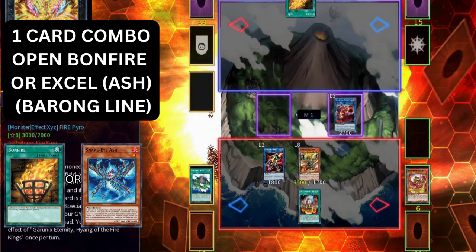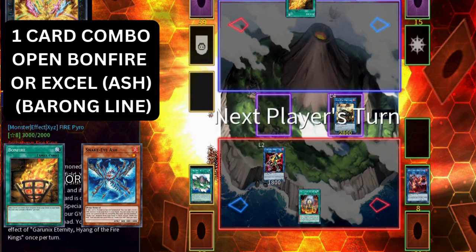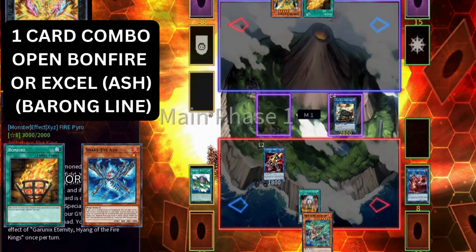Promethean Princess now revives the Sunlight Wolf to the zone that points to the other link zone — that way, if our opponent link summons, we get to add back a Fire. We link off the Garunix and Promethean Princess into the Link 4 Ambro Whale and end our turn. I'm going to let this one play out a little so you can see the difference: Barong triggers during our opponent's standby phase to add the Cure to our hand, giving us a Quick Effect to pop a fire monster. This can trigger Sacred Garunix in grave and other monsters like Ambro Whale.